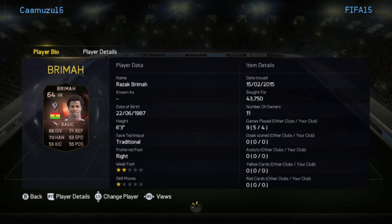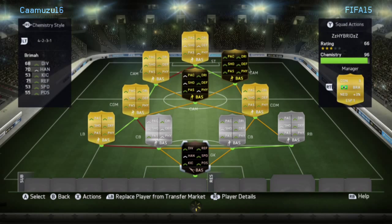The first player is Breema, an in-form bronze goalkeeper who costs 40,000 coins. You might be thinking why have you got a bronze goalkeeper, but he's got 70 reflexes, 70 handling, and he's the best Ghanaian goalkeeper you're going to find — so he's definitely worth it to get those links with the centre backs.